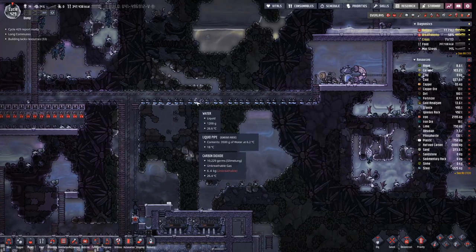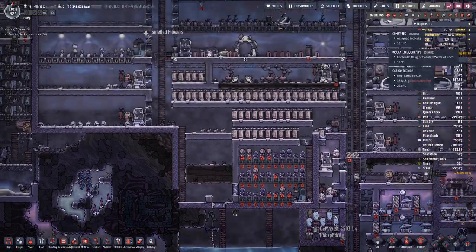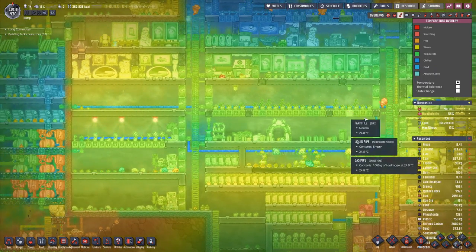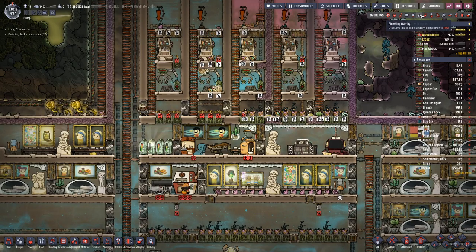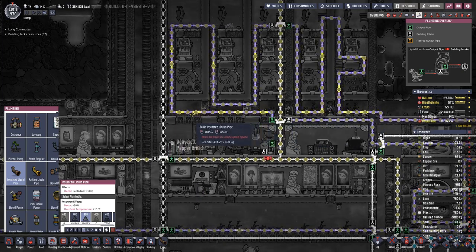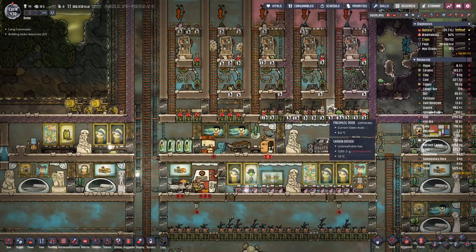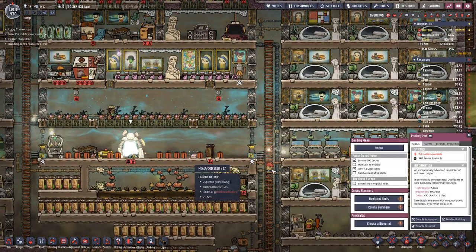The water that goes in here is six degrees, which is cool enough. It's looking good. How about temperatures? We are green/yellow. Up here we are a bit on the cool side. Probably we have too many radiant pipes cooling the whole thing down. Let's reduce the ones here on the bottom.